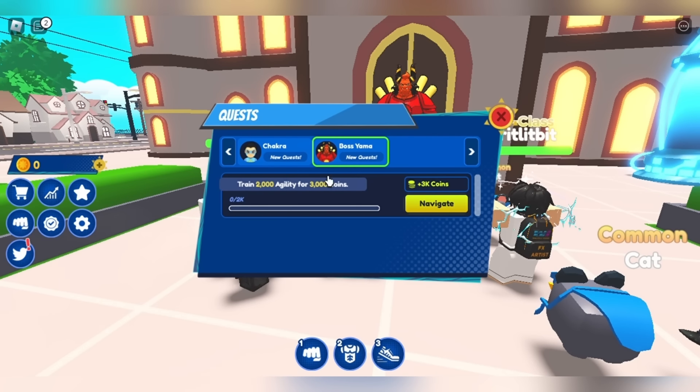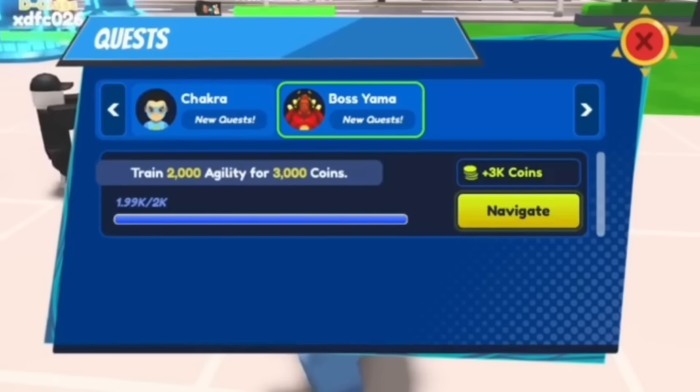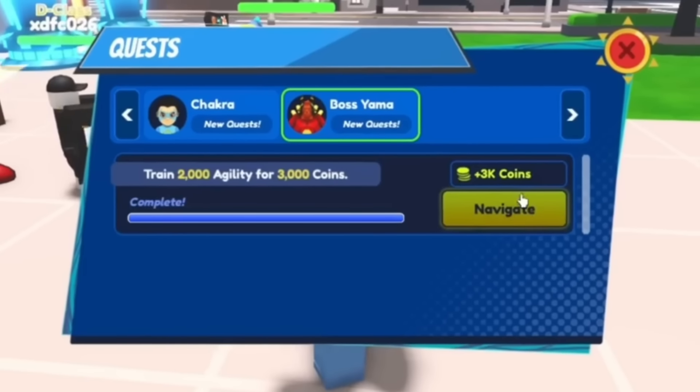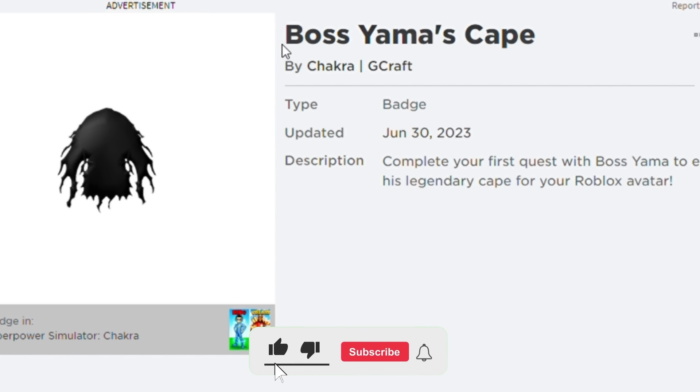Make sure you skip through all the dialogue and you will get a quest which is completed by training 2000 agility. You do this by clicking the foot icon at the bottom. If you don't want to or don't have the time to train to 2000, you can skip to the next black item. After completing the quest, go back to the NPC and the item should be in your accessories.